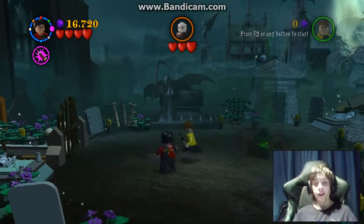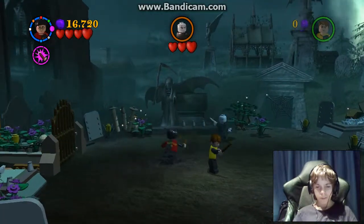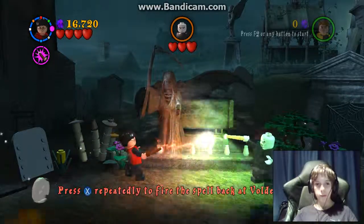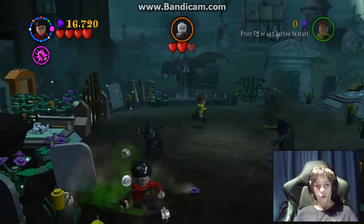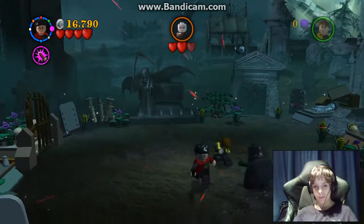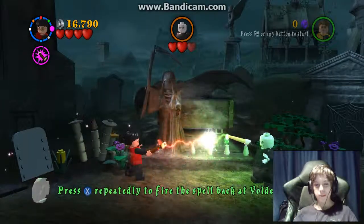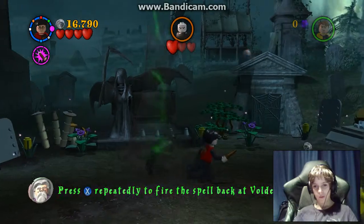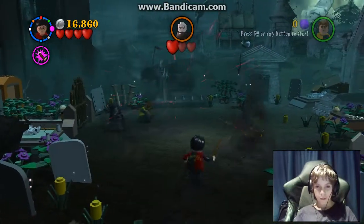You'd think with this being the final fight, it would be a bit of a challenge. But no — just face off against two Death Eaters. Harry will be summoned by Voldemort and just tap Square or X, depending on what console you're playing on, or in this case PC or the controller, and then just tap it repeatedly. I thought it would have been a bit more challenging, but not in this case. All you've got to do is just fire spells at Death Eaters.